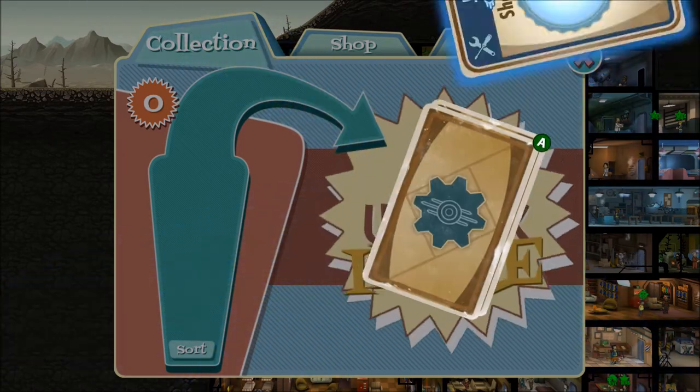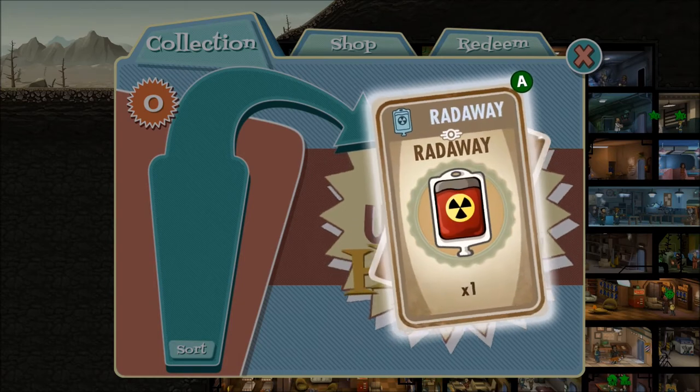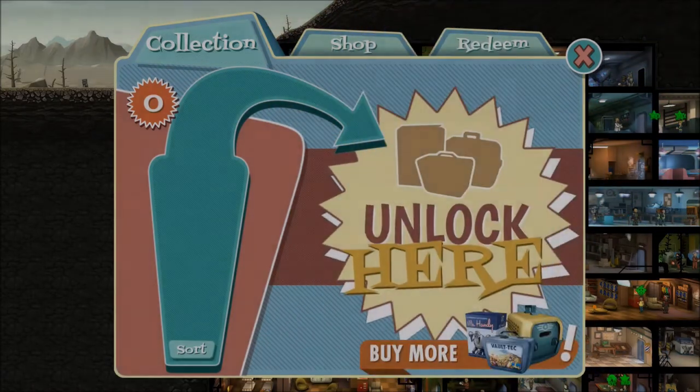Let's open this lunchbox and see what we got inside. We got a shovel to start things off with, some caps, some Radaways — not too bad — some armored vault suits, and hardened flame. That's not too bad I suppose.